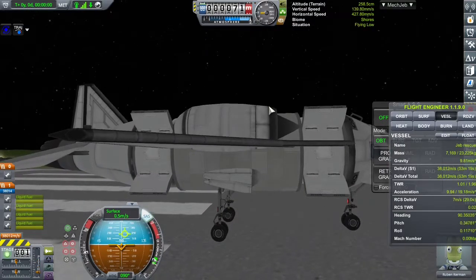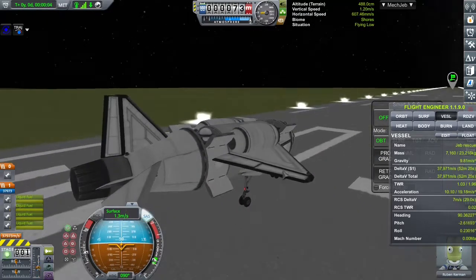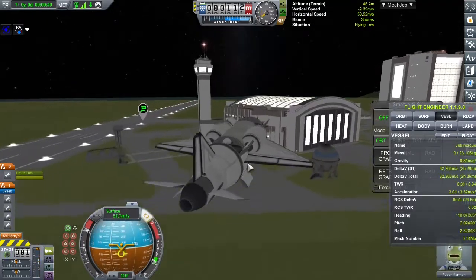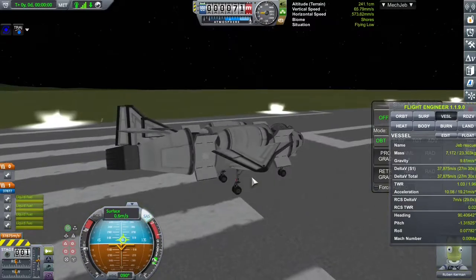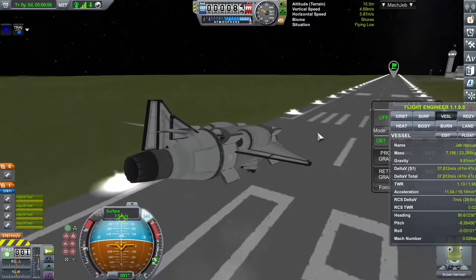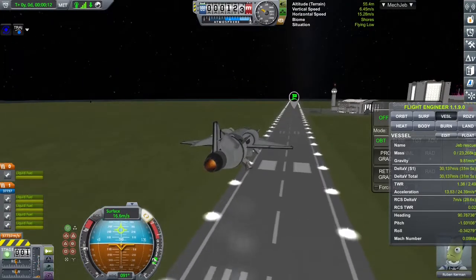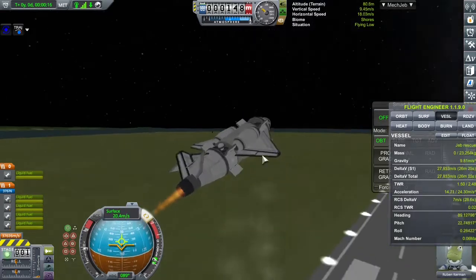Now that I added more intakes, the thing finally flew, but it was not aerodynamically stable. So back to the SPH. The third flight, we got to take off and fly because I made some adjustments to the aero — we had too much lift at the back, so I switched to smaller wings.